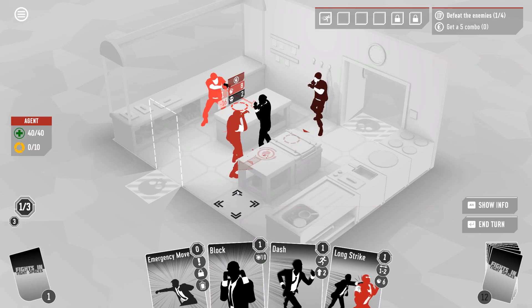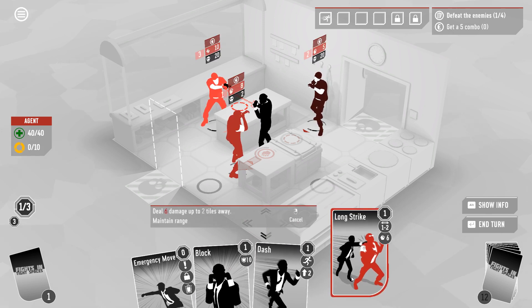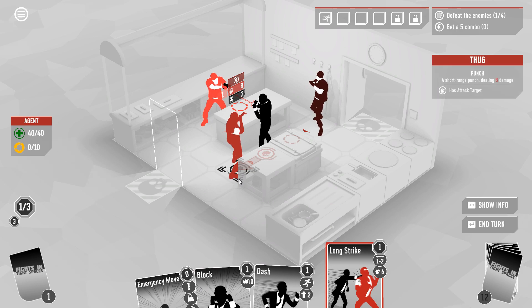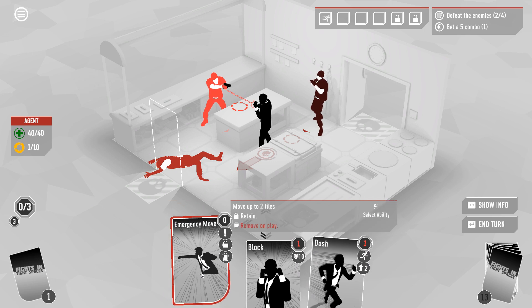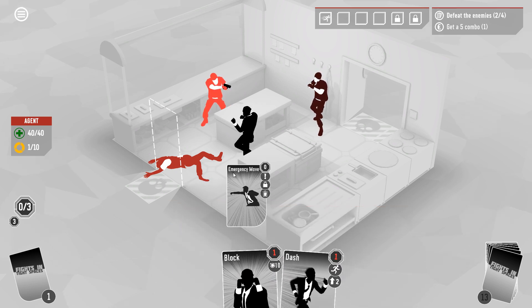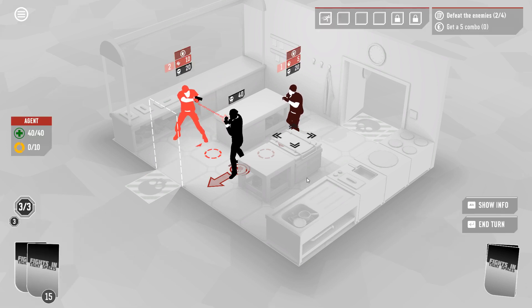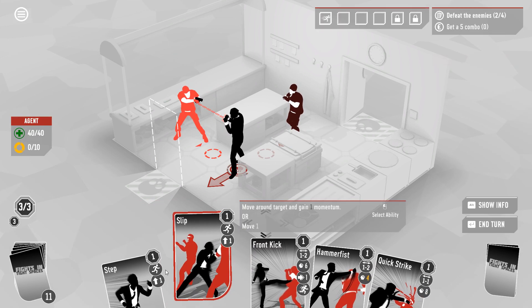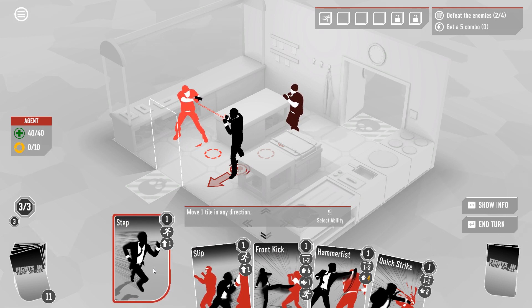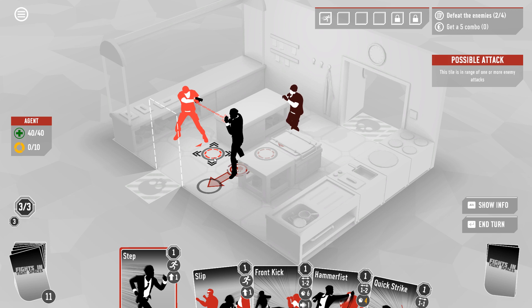Did I miss math somewhere? I sure did. Looks like we're maybe using that emergency move — yeah, I would rather not get shot. That's a reasonable use of a card. This guy is way too reliant on his long legs; he's making my life very awkward. We may as well just move up on the gunman.